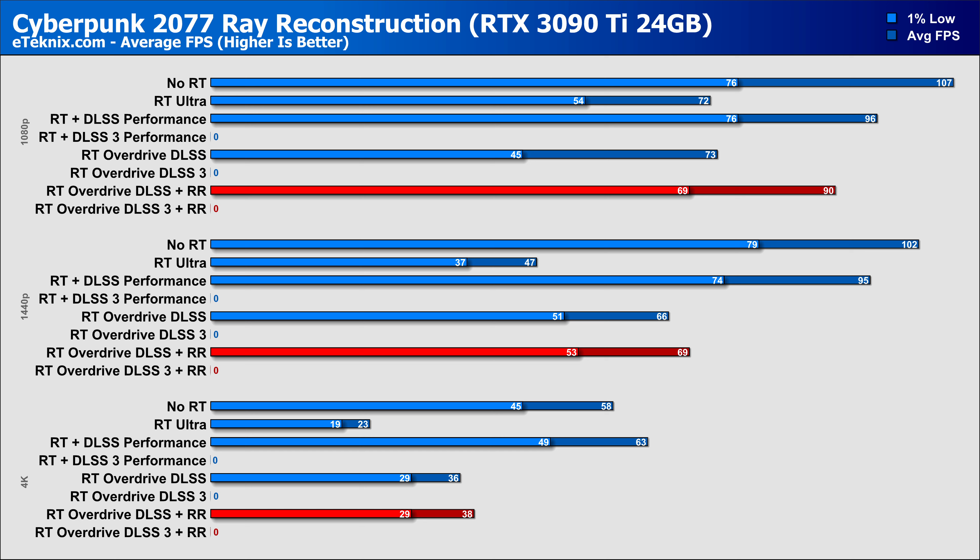Moving on to the last generation and the flagship 3090 Ti — which as a side note doesn't have frame gen, so there's less to compare. It's here where we see some of the biggest increases: at 1080p, enabling reconstruction gives us a whopping 23% more performance whilst looking visually better at the same time, even with the bump mapping issue. 1440p sees that gain drop to 4%, and a slightly larger 6% margin at 4K — though again, we're now in the realms of almost unplayable frame rates.